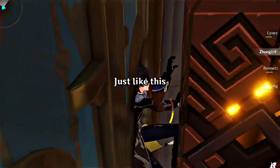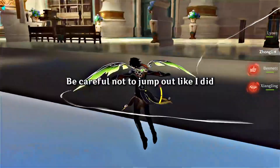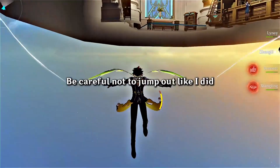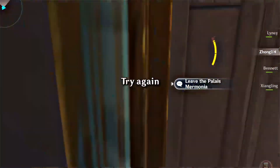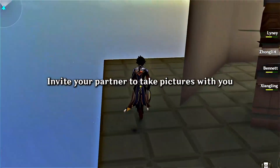Just like this. Then keep jumping until you fly out of the palace model. Be careful not to jump out like I did. We did it! Invite your partner to take pictures with you.